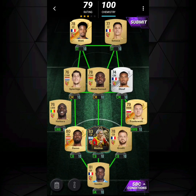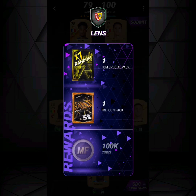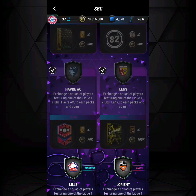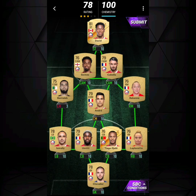After that we have Lens RC. You need one special card — I used Medina, though you could also use Machado's special card at left back. There you go, 11 Lens players and one special card, earning a five percent future icon pack, which is pretty decent.